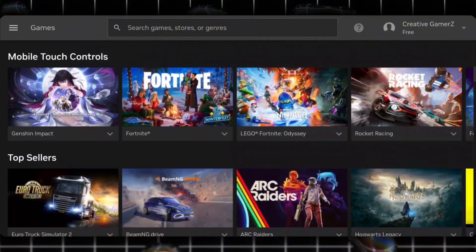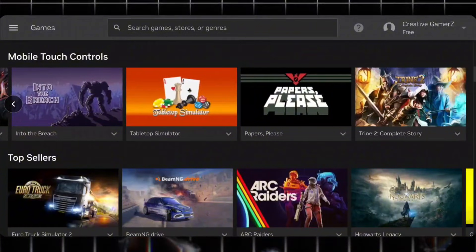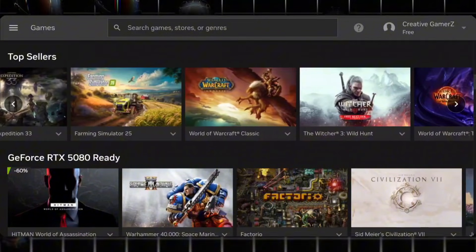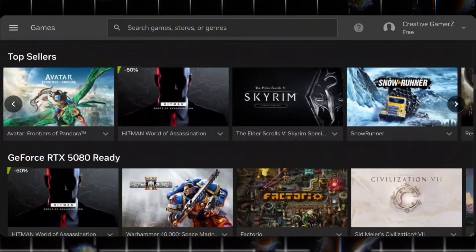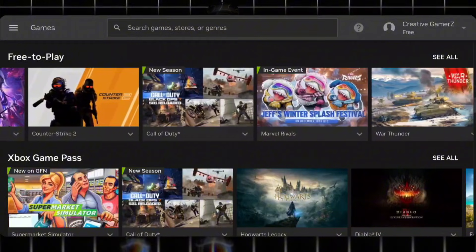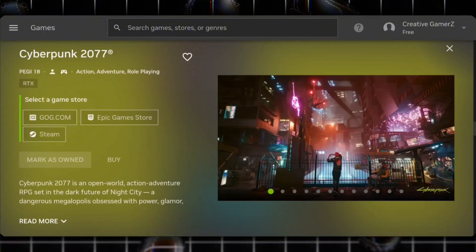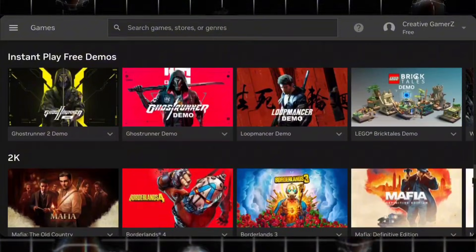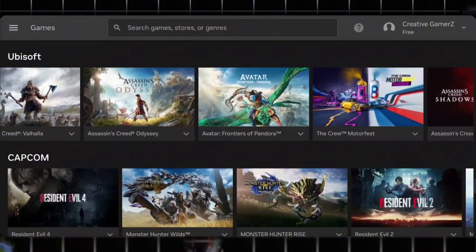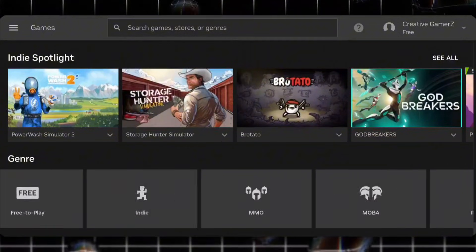Inside the emulator, you'll quickly notice that it's not limited to PC games only. You'll also find some popular mobile titles like Genshin Impact available to play. But where GeForce Now really shines is in its PC games section. The library is massive, and if you check the top sellers category, you'll see many well-known and popular PC titles. While not every game is available on the free tier, a good number of them are. Just keep in mind, if a game is paid, it needs to be already owned in your Steam or Epic Games library. Below that, you'll see ultimate tier games like Cyberpunk 2077, which require a subscription upgrade and also offer RTX support. Another interesting section is Instant Play Games — these don't require a Steam account at all. You can think of them like demo versions that you can instantly try and enjoy. As you scroll down, you'll keep finding more and more big PC titles.